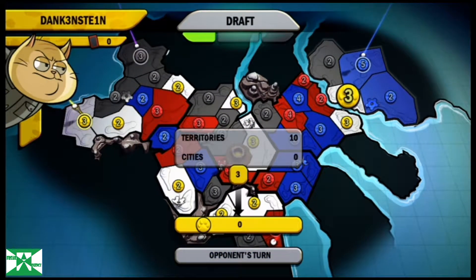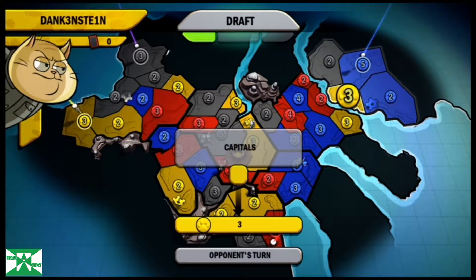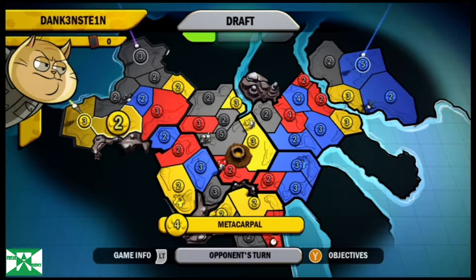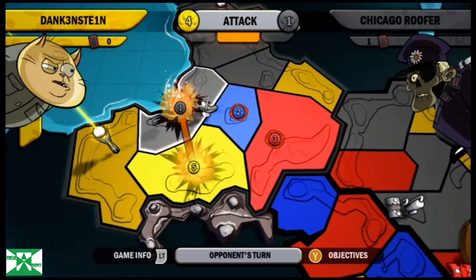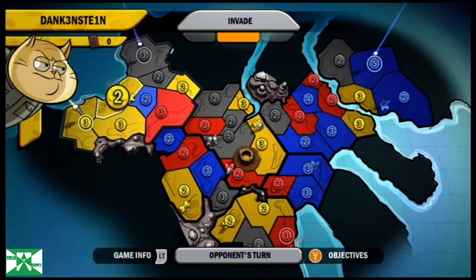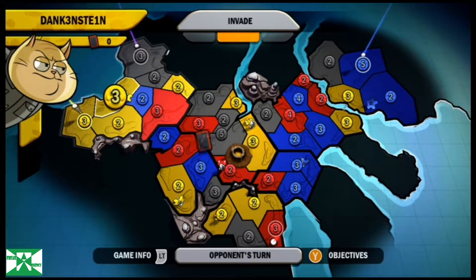Realistically yellow could go for my capital. But the thing is, if he does, he leaves his capital very vulnerable for being taken over. Let's see what he does. Yellow is just looking to defend his capital, which is probably a good move on his part.